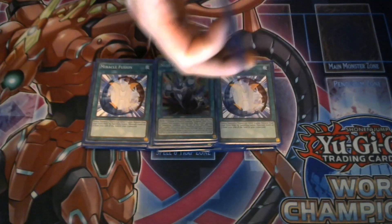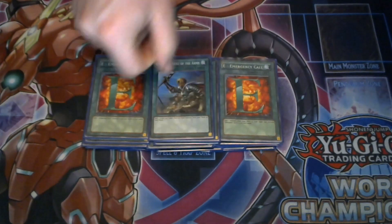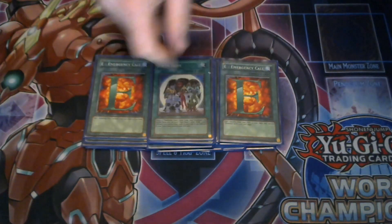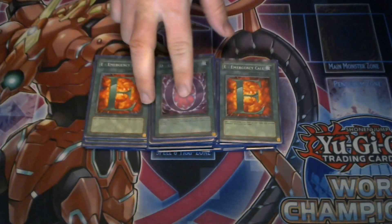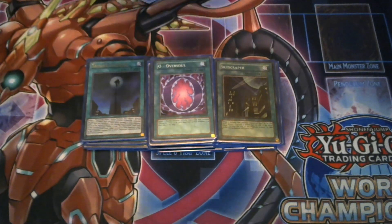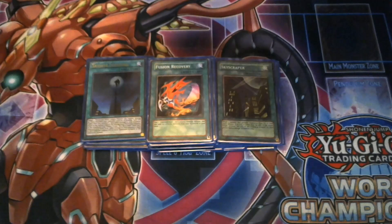Flare Neos is also a nice card for extra damage. E - Emergency Call lets you search any Hero in your deck. One Reinforcement of the Army helps search Heroes and Neos Space Connector. One Foolish Burial dumps monsters to the graveyard — like Shadow Mist, or any Hero to boost Shining Flare's attack. One Fifth Hope is like Pot of Avarice for Heroes: shuffle five back, draw two, or draw three if it's the last card in your hand. One Monster Reborn, one Over Soul for recovery, Skyscraper with Skydive Scorcher to beat over the opponent's monsters and deal massive damage, and one Fusion Recovery to get back Poly and a used fusion material.